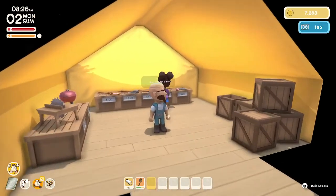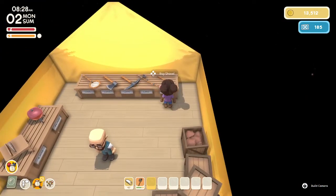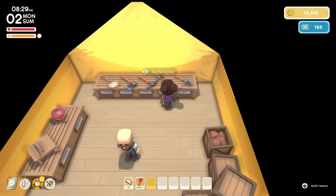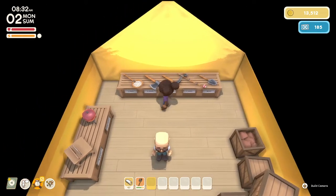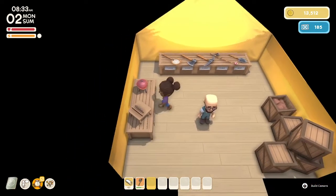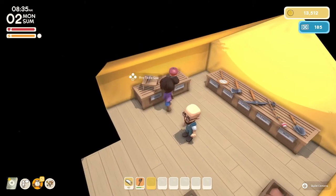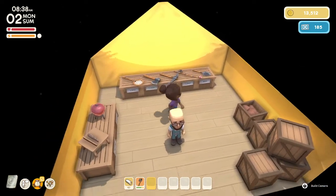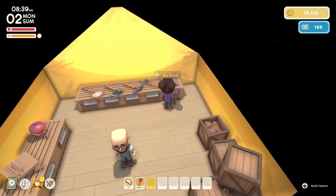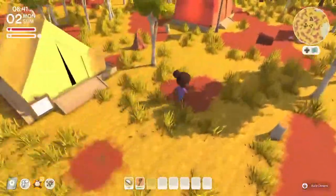Now let's see what we can purchase from John's. There's a shovel, fishing rod, pickaxe, axe, and a net. There's also some sort of barbecue over here. I don't know if I need any of these things just yet, and I'm not sure which one I want to spend my money on. Let's go see Fletch.